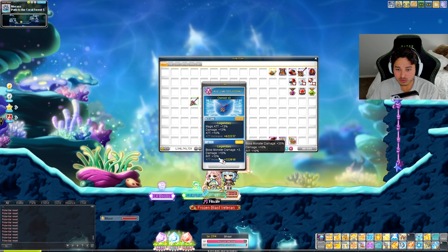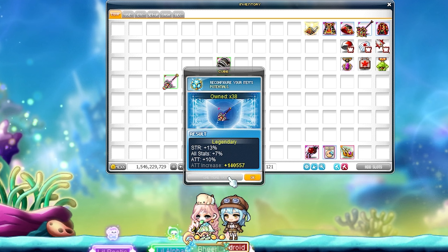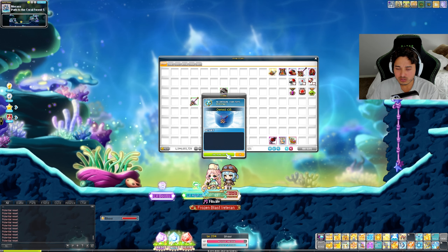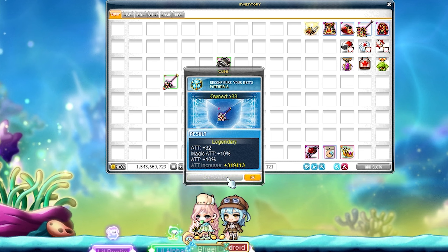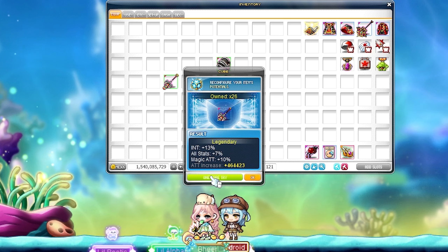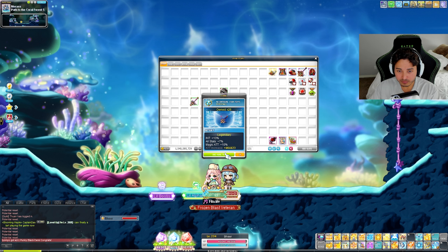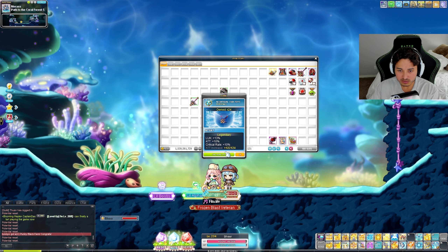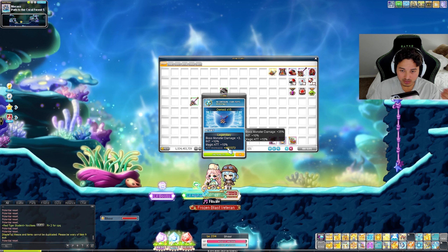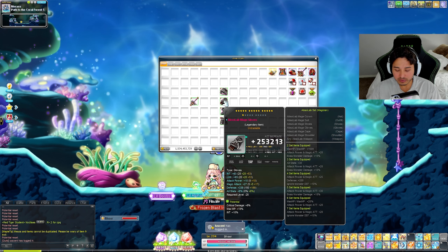Okay, another interesting one but we definitely need magic attack. I'm going to re-roll this - it's sad but I have to. Now this is weaker and I have two stacks of magic attack. Did I just make a big mistake? Magic attack plus 13, all stat plus 7 - and I have to re-roll again? Or maybe not - 10 magic attack, 13 INT, and all stat, so we've got 20 INT. Wait - boss damage 35, 10 INT, and 10 magic attack. I think we're done!